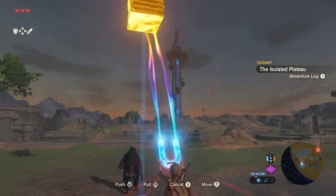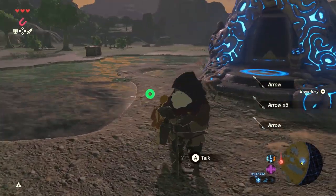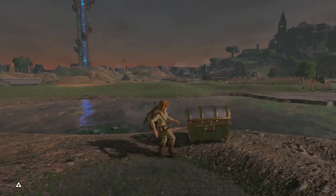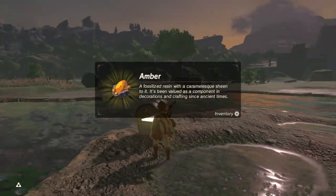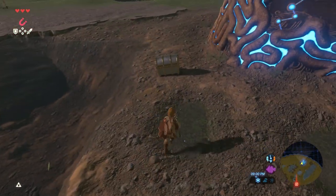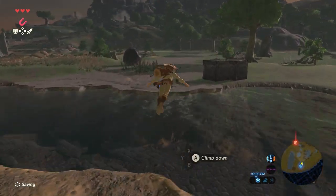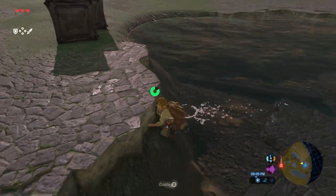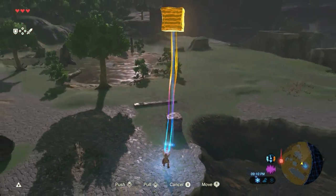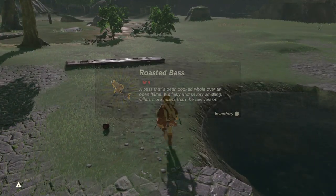He gives me some arrows. Let's check these chests — Amber, very nice, we can sell that for money. Opal, very nice. We might actually need this little plank to go get those couple pieces of treasure we saw over in the bog. Ooh — a roasted bass and an apple!